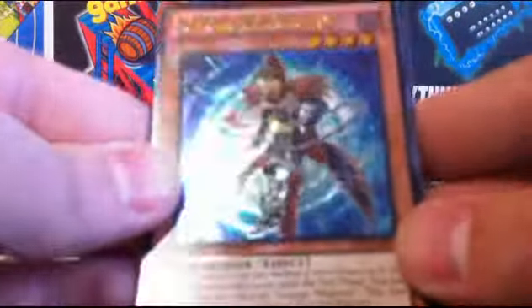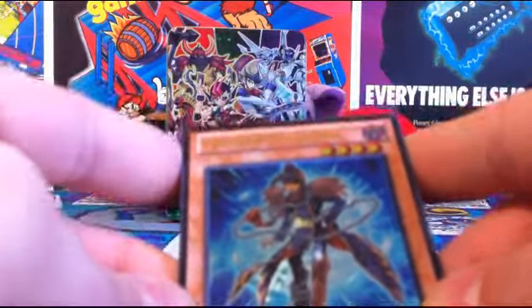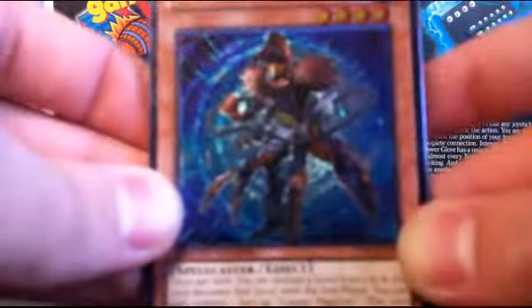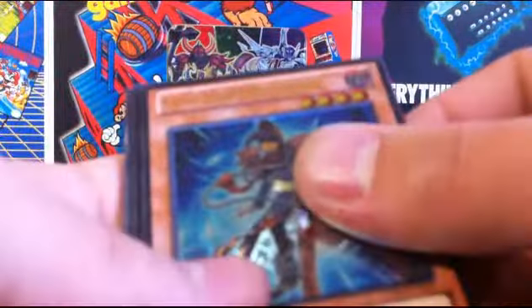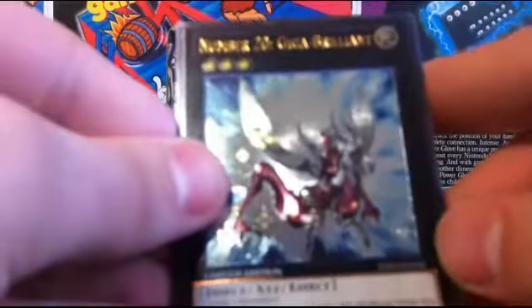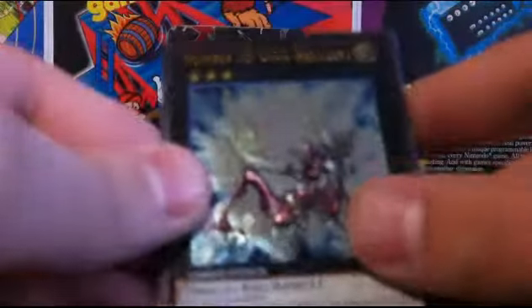The thing on the front here is a Ga Ga Ga Magician. It's an Ultimate Rare — may as well show that off. It's one of the things you're guaranteed to get in this tin. Ultimate Rares are really cool; they're slightly textured, everything's holographic, and they look quite awesome. It's the second most rare thing. Then we got Ultimate Giga Brilliant, Number 20 Giga Brilliant — that's really cool and a really good card right now. I have no idea about Ga Ga Ga Magician though.